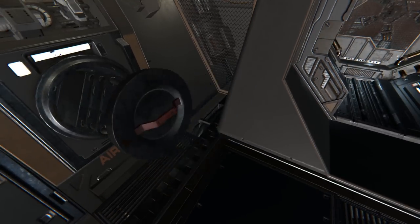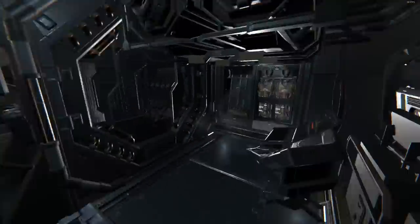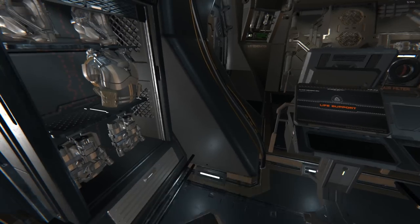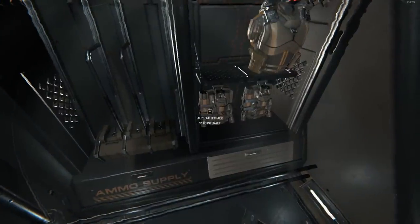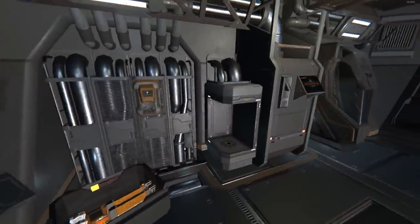Press F on the air filter again, let it go, and close. Now we're good to go, and we've got to get the suit on. Press F, hold R, press F, press R, then press X to bring up the visor and equip it.